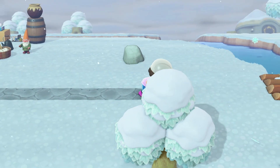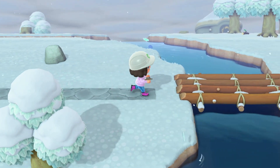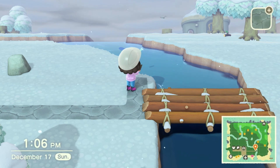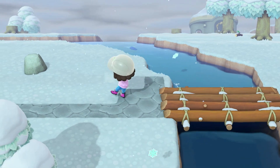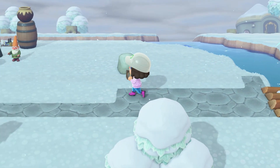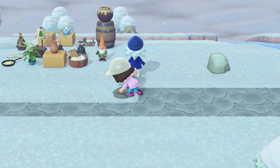I decided to extend my path from resident services to the right side of the island, and when I was placing this bridge I tried really hard to get it exactly where I wanted it, but it's one space off. I'm not going to worry about it right now, but sometime soon I need to demolish this bridge and decide if I'm going to put one back up or do something completely different with the terraforming on that side. For now, we're just going to do what we can with the pathing to get things started.